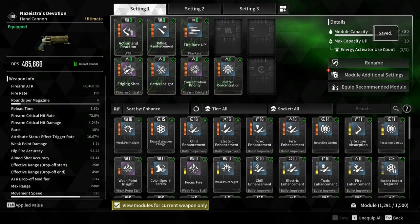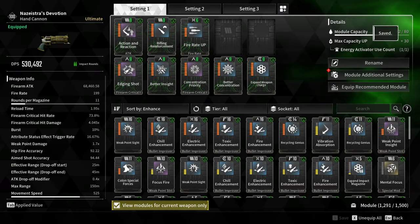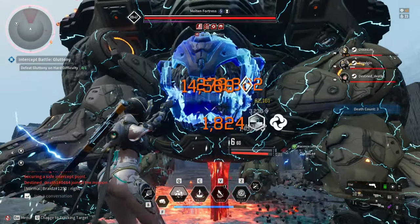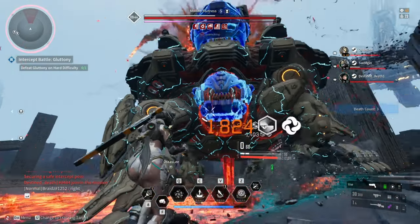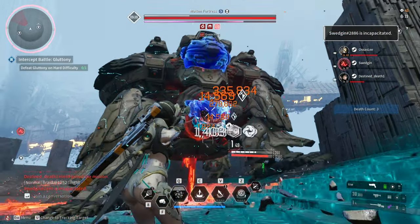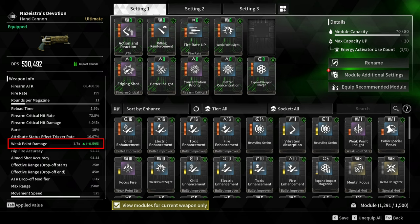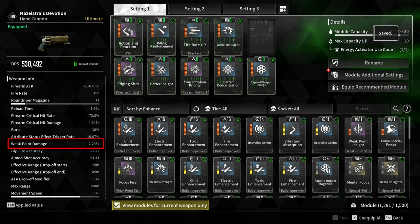I added Fire Rate Up, increasing the fire rate by 25% — from 150 to 199. I also added a cerulean socket for Expand Weapon Charge or Recycling Genius. I usually use Expand Weapon Charge for boss fights or commanders, and Recycling Genius for all-around content, as it makes the weapon reload smoother. I also added Weak Point Sight, increasing weak point damage by 35% — the base weak point damage is 1.7x, increasing it to 2.295x.